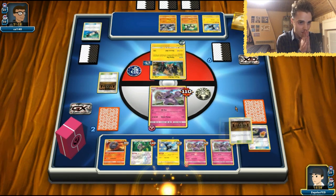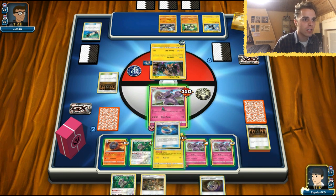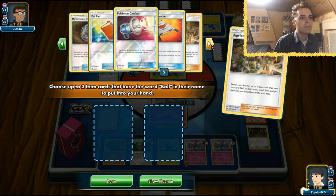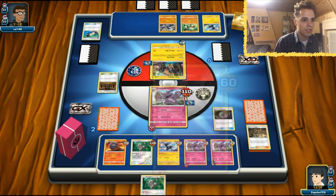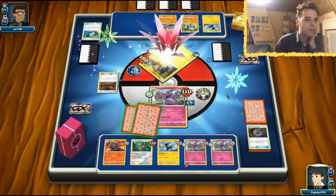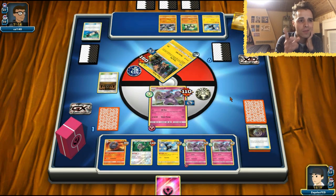Sprint — come on! Okay, this is perfect. We can play out the hand — let's get rid of the Choice Band. Let's play down the Apricorn Maker. Do we want the Great Ball in hand to thin out the deck? No, I'm not gonna take it. We're just gonna use Mysterious Treasure — get rid of the Oranguru, get nothing in return. And here comes the All Out once again — bam! We only need to take one more prize card. Granbull is still in the deck, so that is something we can definitely play.